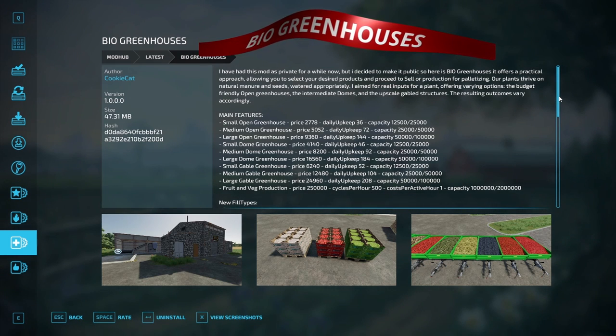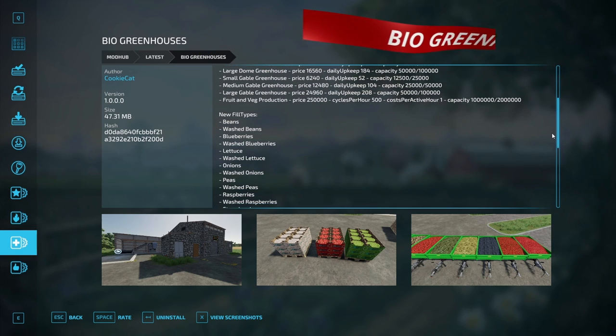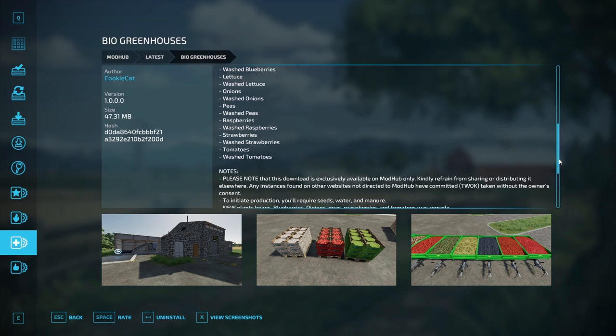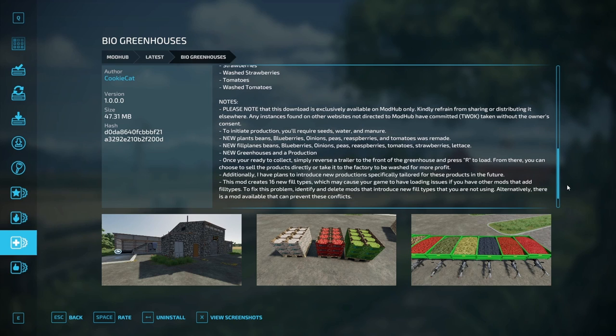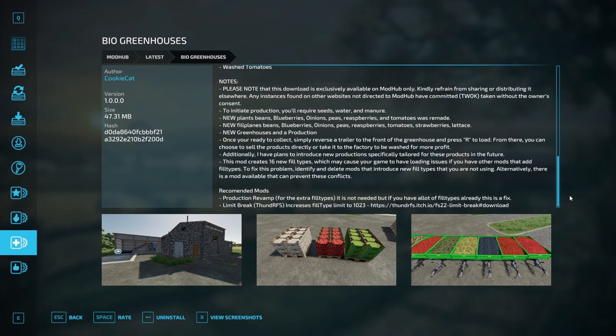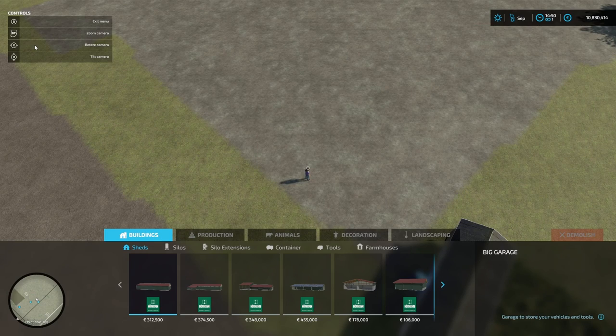Hello and welcome to this look at the Bio Greenhouses, a new mod that has come out on Mod Hub, although it has been available for some time through other means directly from Cookie Cat, the author. Just giving a bit of time to go through the write-up by the modder. It works on the greenhouse principle, and if you're using other greenhouse mods it does create some mod conflict, but that's to be expected.